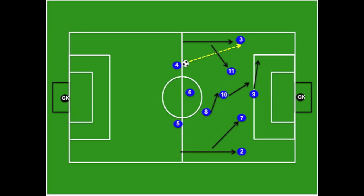Both wingbacks, the number two and the number three, are responsible for creating attacking width as they push up in the channel. The number seven and number 11, which are the true wingers, have both cut into the center of the field to form a diamond with the attacking center mid, number 10, and the forward, number nine.